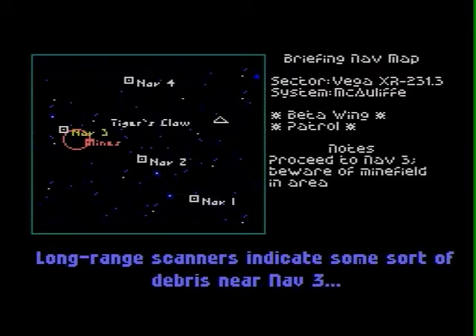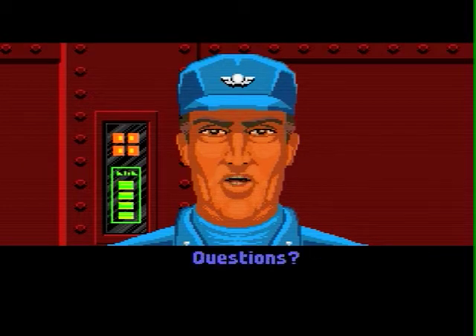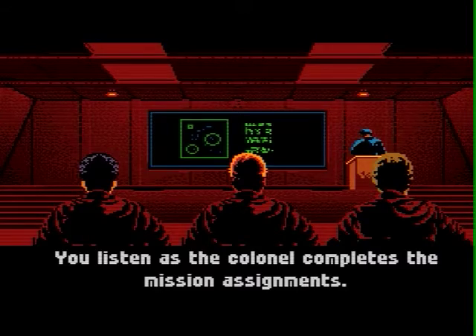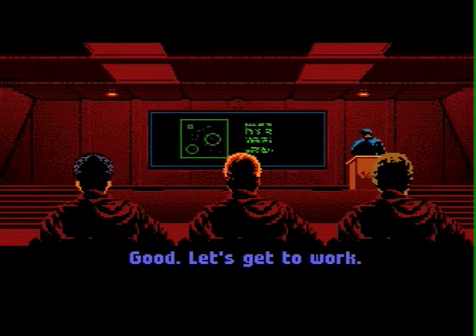Some mines — a Kilrathi minefield. Iceman and Angel — that's an interesting combination. He's completed everything, no hands are raised. Let's do it.